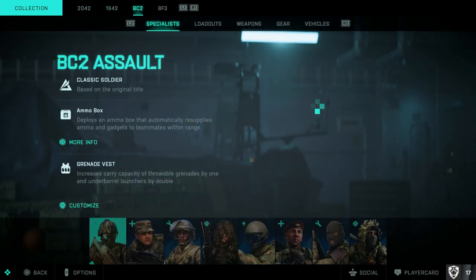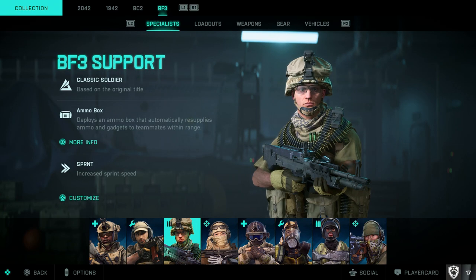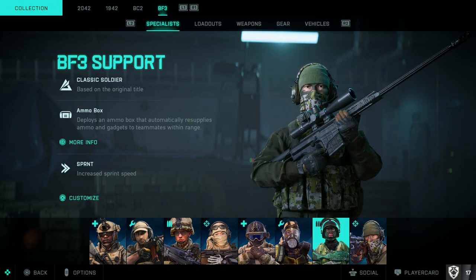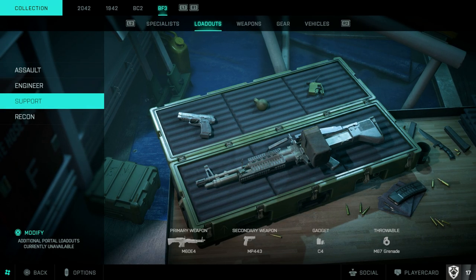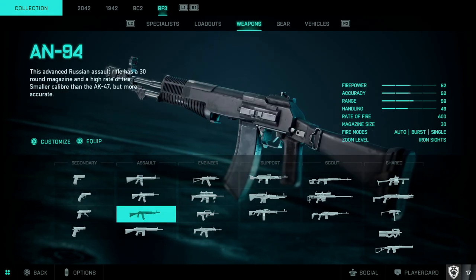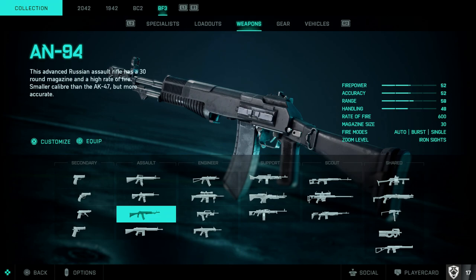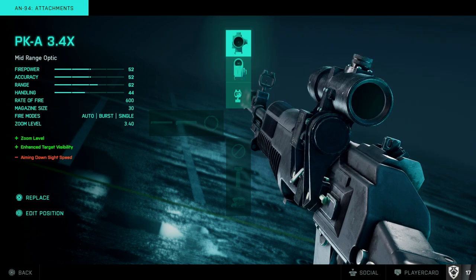Now for Battlefield 3 in the portal — a lot of people are running around with iron sights or base attachments. You can see the classic BF3 soldiers which look amazing, and you can customize how your soldier looks and what weapons they carry. You have default loadouts to pick from when you get in game, but note there's no plus menu available in portal unless you're on a customized server.